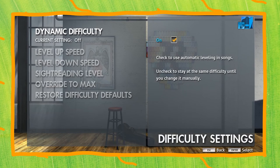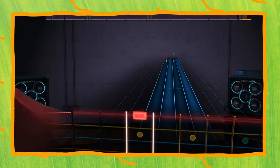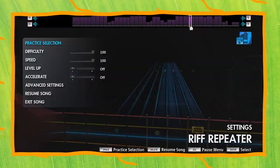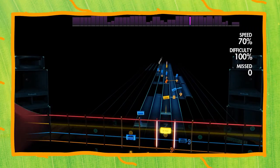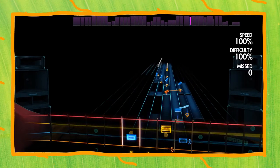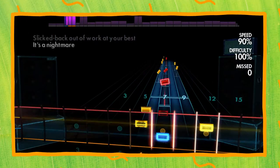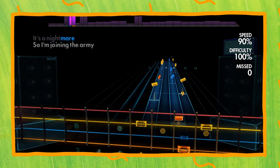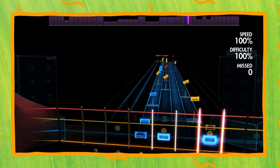Rocksmith features what they call dynamic difficulty. There's no easy, medium, and hard — it automatically adds notes for you while you're playing, until you're playing the same phrase as it was played in the studio. With the riff repeater tool, you can repeat a riff that's causing you trouble and really nail it down without having to play through the entire song again. This is insanely useful for tricky phrases — if you have any experience learning an instrument, you know how important it is to isolate difficult sections to efficiently practice.